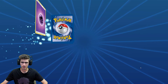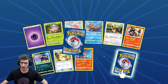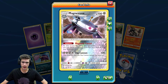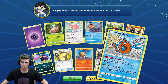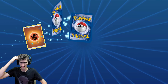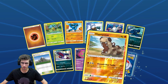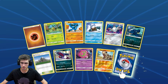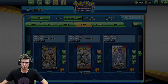We have a Magnezone Reverse Holo Rare and a Wash Rotom of course. A Reverse Holo Piplup — just two of them in the collection. And a Roserade regular rare. Down to the last 40 packs here guys, so we've definitely surpassed the halfway mark of the video.